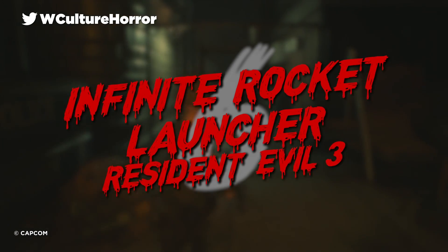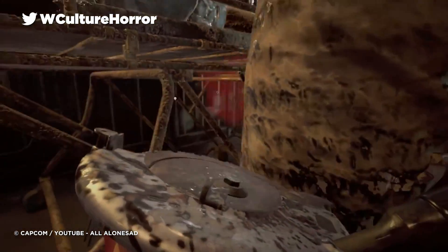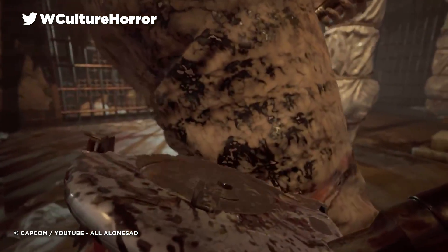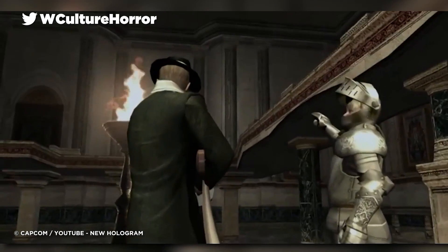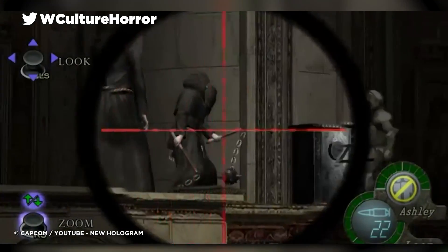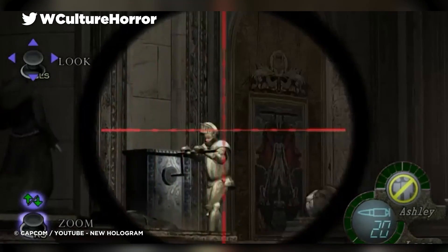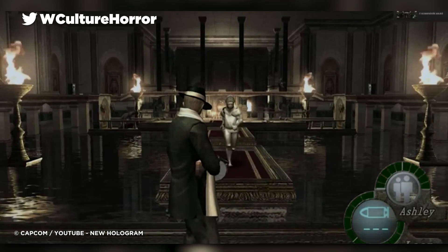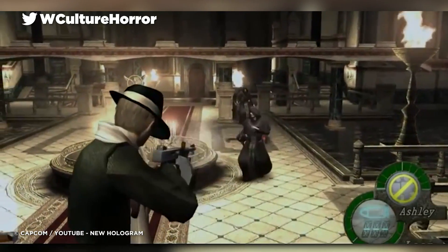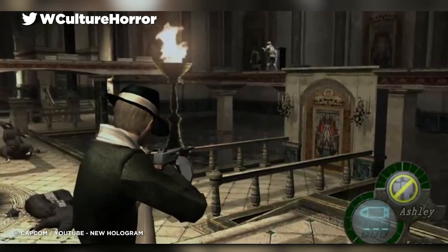Number 6: Infinite Rocket Launcher – Resident Evil 3. The Resident Evil franchise is no stranger to having incredible unlockables. One of my all-time series highlights was playing through Resident Evil 4 as a mafia-clad Leon wielding a Tommy gun, with Ashley wearing a suit of armour that prevented her from being picked up and carried off — it was utter bliss. I wanted to put that suit of armour on the list as it completely breaks the tension of the game, however it's not really a weapon, and the Chicago Typewriter is a decent gun but not completely broken.